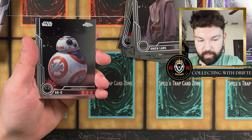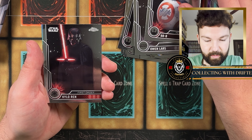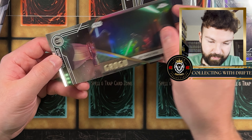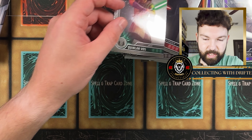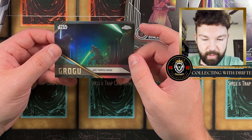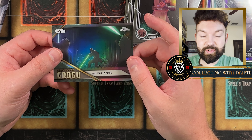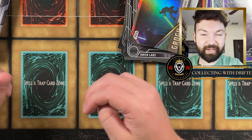Next pack: we got BB-8, Kylo Ren, another Grogu, and Quinlan Vos. At first when I was opening this set I thought the Grogu cards were super rare, but you literally get like four or five per box, so they're whatever.